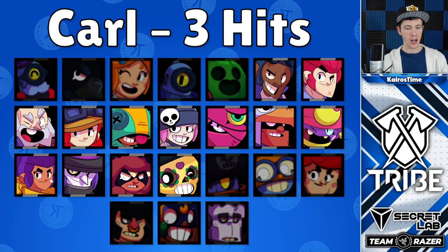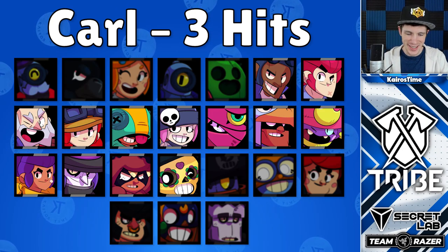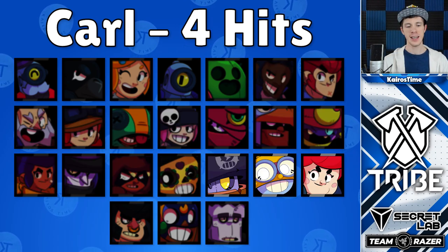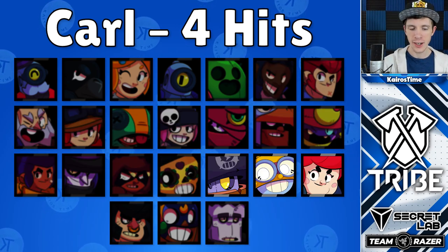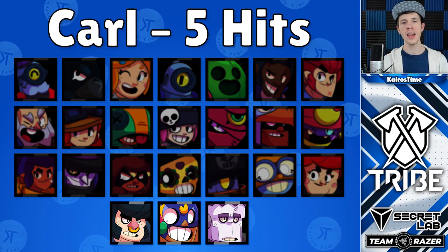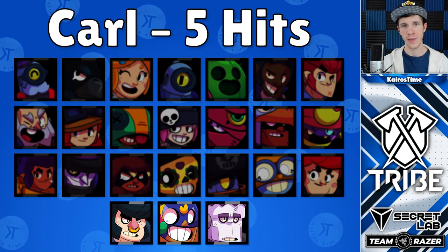It's also enough to take out Bo, Brock, Colt, Dynamike, Gene, Jesse, Leon, Mortis, Nita, Penny, Poco, and Shelly in three full hits. It's enough to take out other Carls, Daryls, and Pams in four hits, and it's enough to take out Bull, El Primo, and Frank in five full hits.